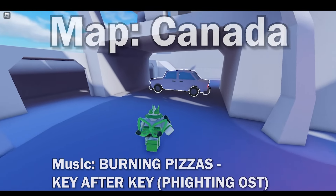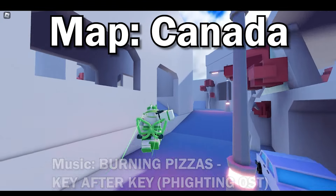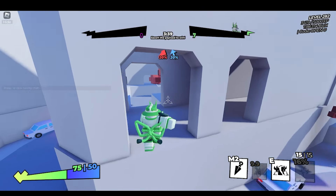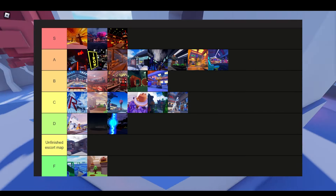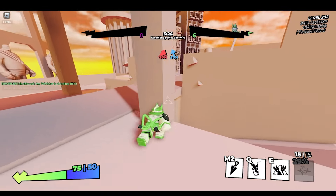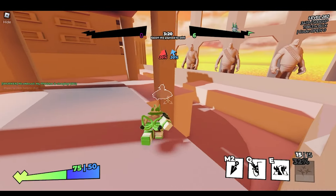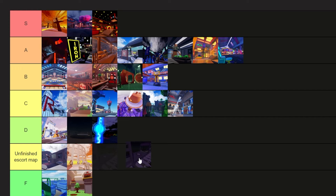Based on an Overwatch map that tests the escort game mode, it has gray buildings and interior simply to test escort mode. I can't even really count this in the tier list as a map — let me make a new tier called the Unfinished Escort Map and just put it there. The same deal with Canada really — not much to say, but hey, it has cool gameplay I guess. Into the same tier it goes. Another map to test escort mode, but it's a straight line with a funny lizard. You know the deal now.